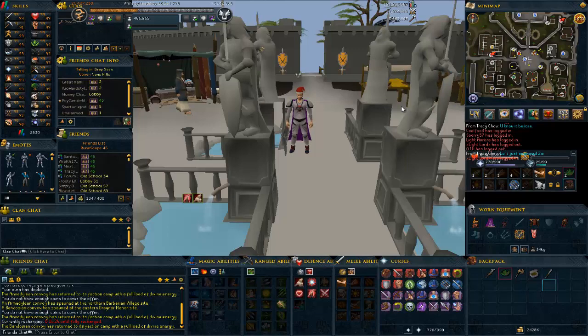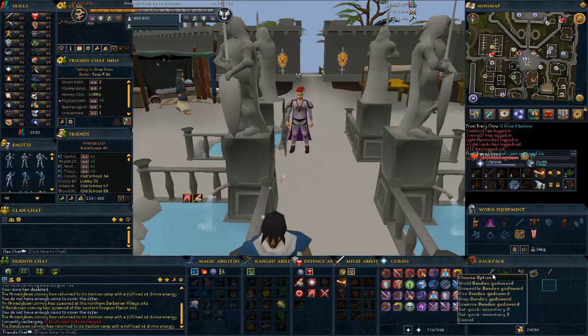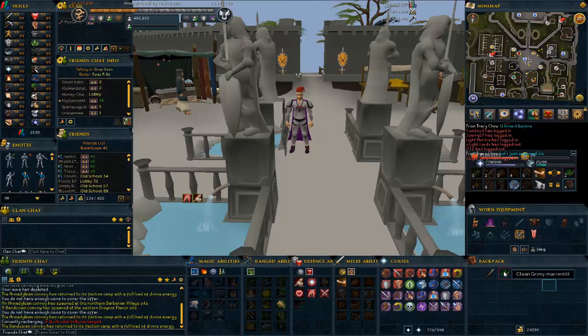The items you're going to need to do this the fastest possible are: the aura of course, the bandos god sword or any melee weapon, a grimy marrentill or whatever herb you want, and then a bronze hatchet, tinderbox, and a knife if you don't already have them in your tool belt.